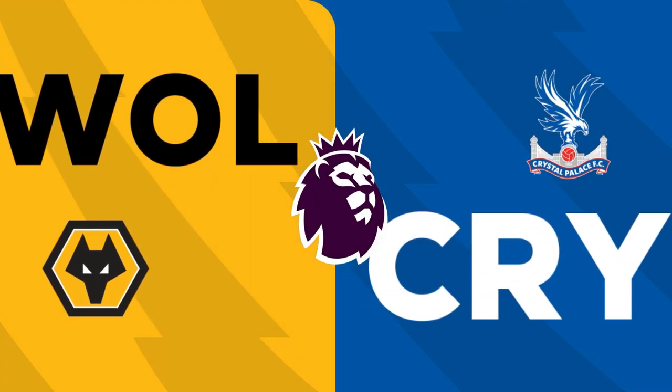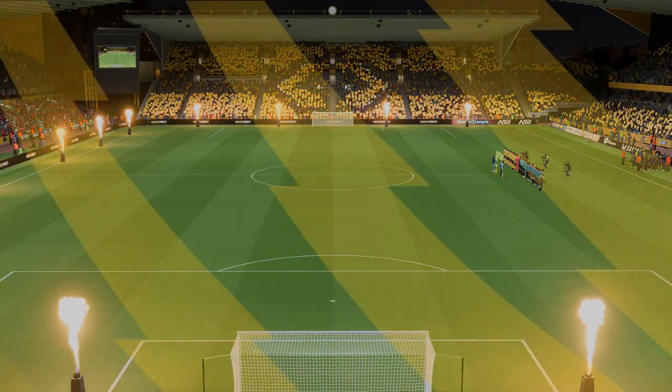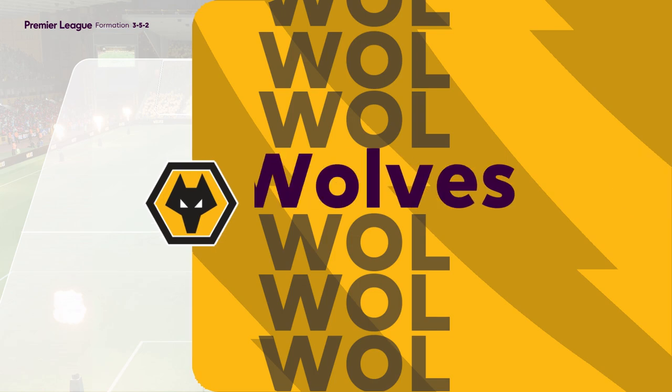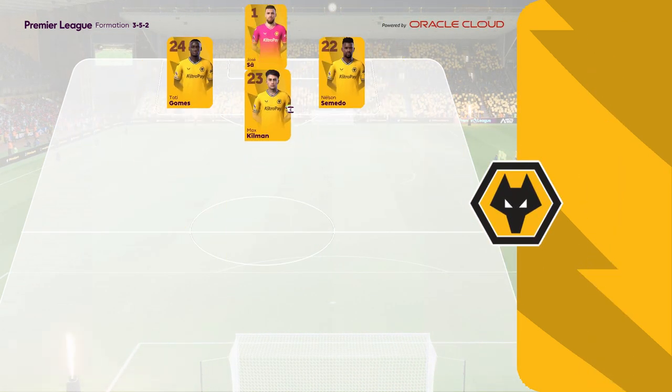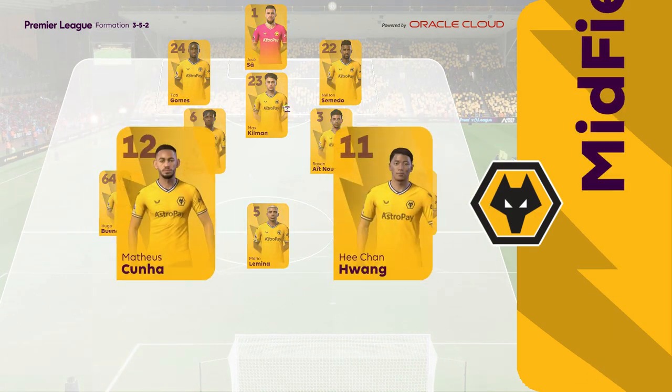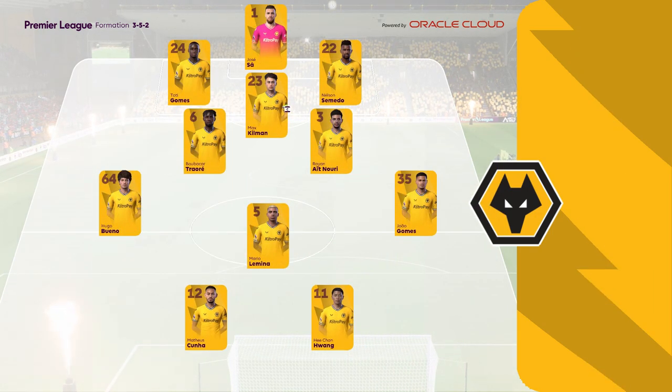Hello and welcome. This is the scene here at Molineux, and here's the Wolves line-up. When you play in a 3-5-2 formation, the position of the wing-backs is key. If they drop too deep, you can't dominate possession, and if they play too high, you leave the centre-backs exposed. They have to get the balance right.